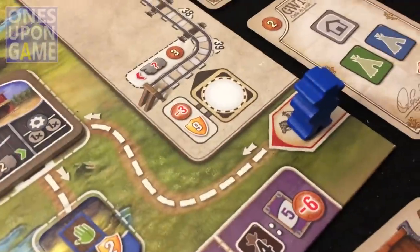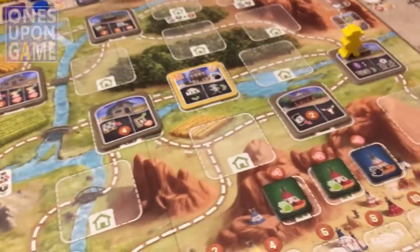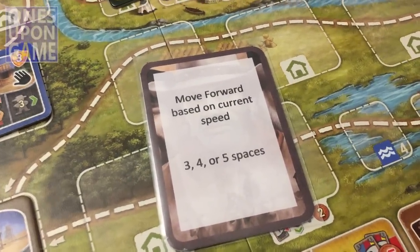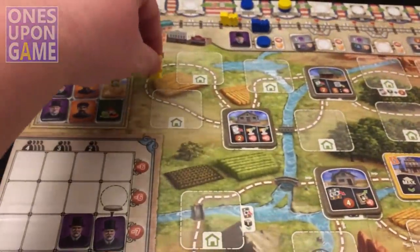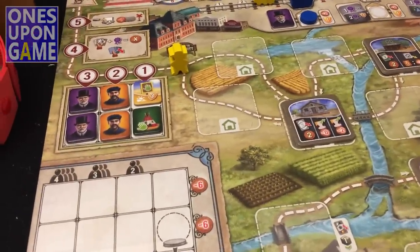Back to Briscoe — I'm back at the start and he's getting close. A few more cards to go, so we'll finish one pass through the deck. His card: 'move forward based on current speed — three, four, or five.' He's still at three, which takes him one, two, three — right to Kansas City.